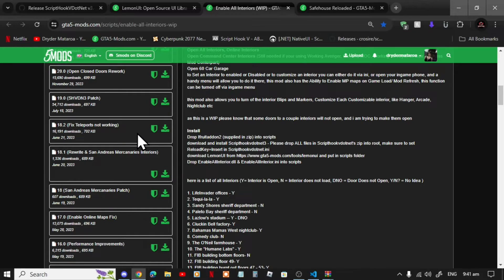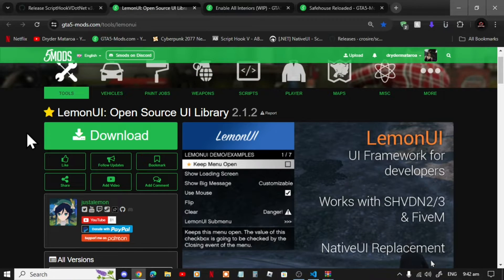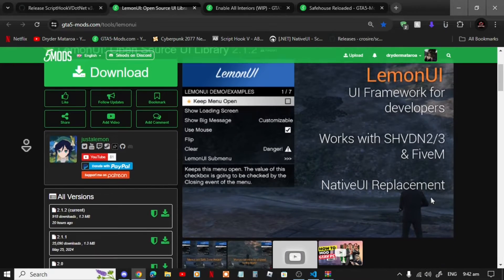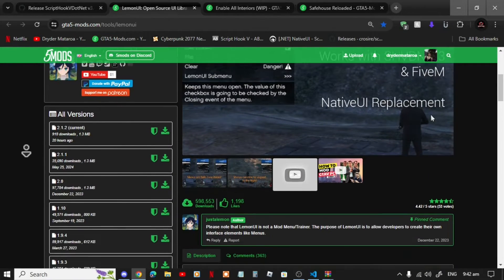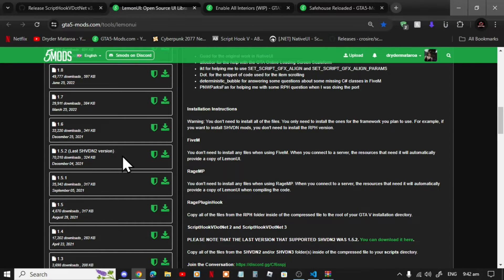Enable All Interiors does require LemonUI, and I will leave this inside my description below as well. You will need to download the downgraded version, which is version 1.5.2. Make sure that you do download this version as well.